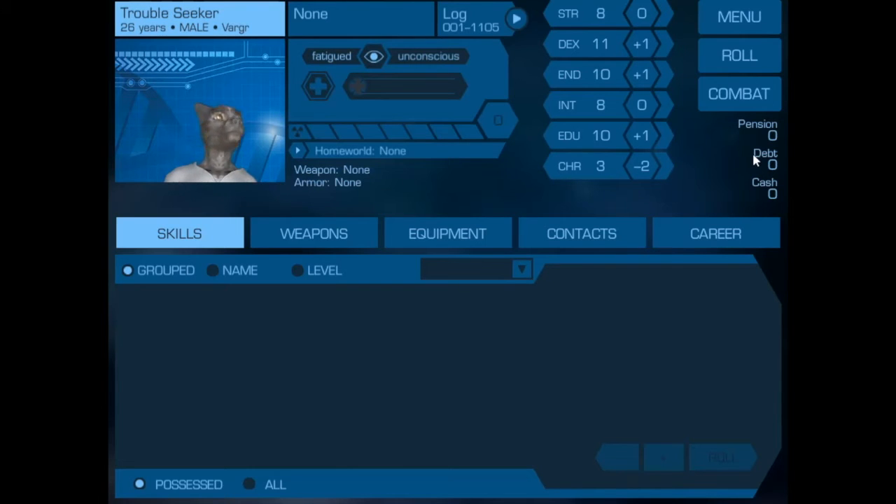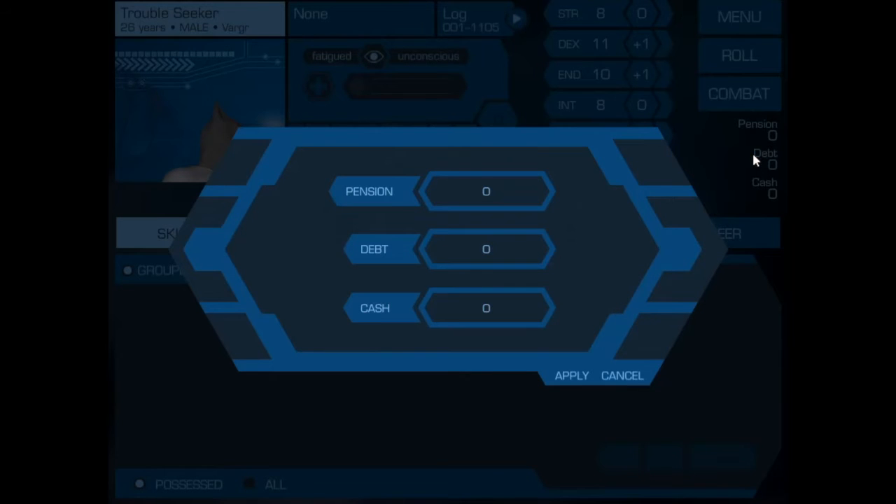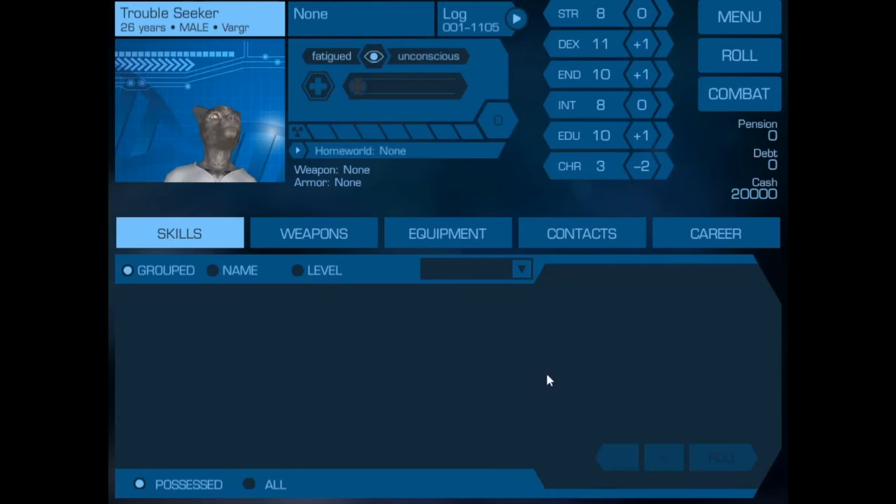Next we want to deal with his money situation. If you just click in this area, it brings up the financial tables, and he collected 20,000 credits when he mustered out of the scout service. So now he has some money to spend.